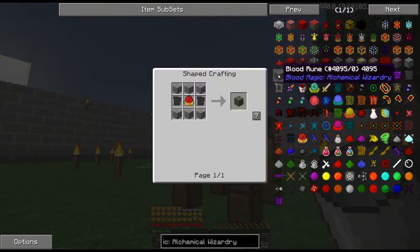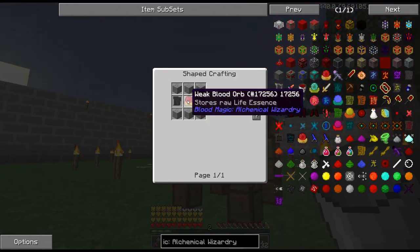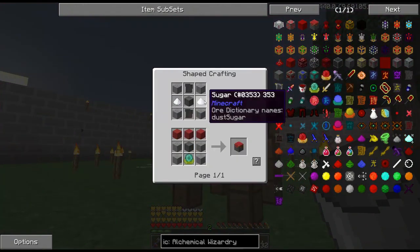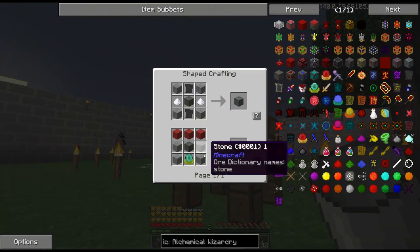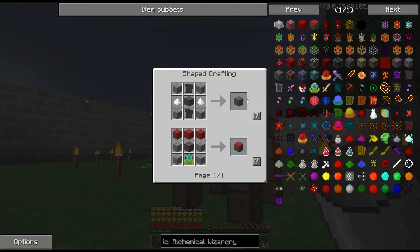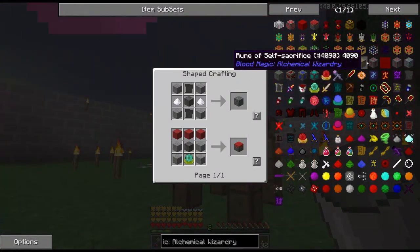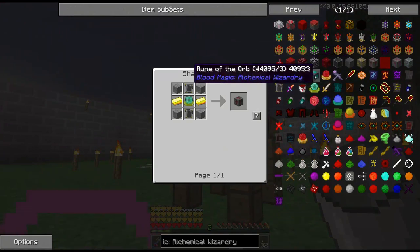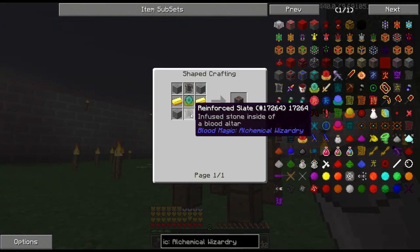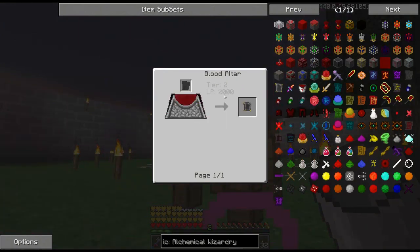Looking for suggestions from you guys — let me know what you think is cool to work on, and I'm going to do a little bit of research between videos as well. What I'm going to do is upgrade to a tier 2 altar. The way we do that is we make 8 of these blood runes. Blood runes take normal stone, blank slates, and the weak blood orb. We can also upgrade them to other things — like speed runes, which will make the processes go faster. The one I kind of want is this rune of sacrifice, which actually doesn't take blood runes. That's going to take reinforced slate, which comes from the tier 2 altar with 2,000 life power, and the apprentice blood orb, which comes from a tier 2 altar with 5,000 life power and an emerald.